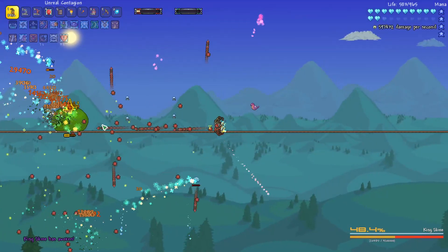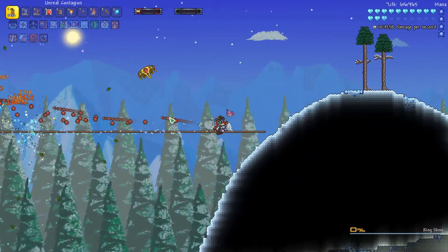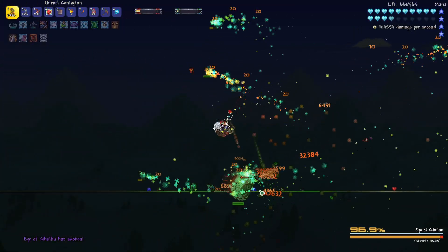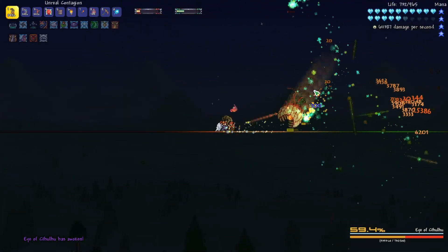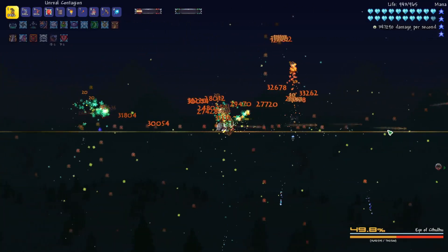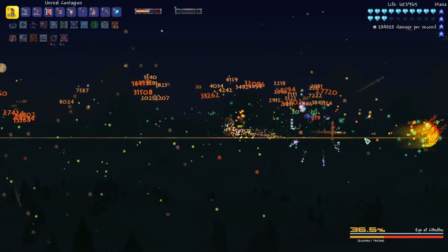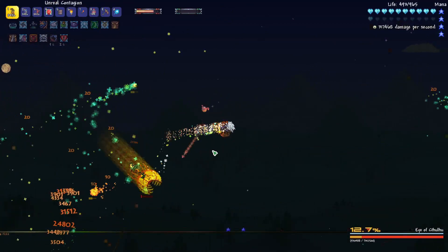Now let's see how much damage we can do against King Slime. We're doing 800, 900,000 damage — one million damage against King Slime right there. All these little orbs really help, because as the boss charges, the Eye of Cthulhu is hitting all these little orbs that are spawned. I'm not really trying to dodge too much right now, just kind of tanking these guys.